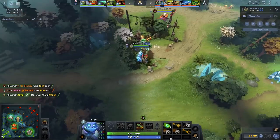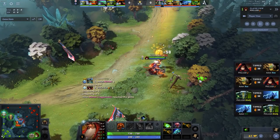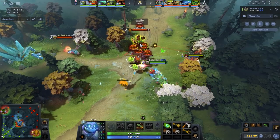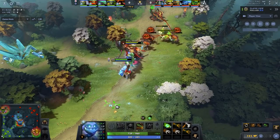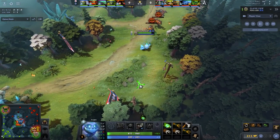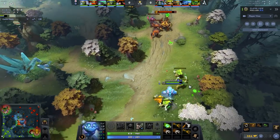The first build is something I recently saw PSG LGD do: Blightstone Warlock with Tiny. They brought Blightstone on the Warlock, took Fatal Bonds, and took Tree Grab on Tiny. What they did was bond the two enemy heroes to the creep wave, and if you kill the creep wave with the Tree Grab while they're Fatal Bonded — amplified by the Blightstone — the enemies take about 230 total damage, which is really cool.